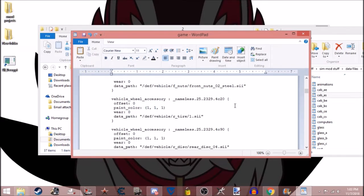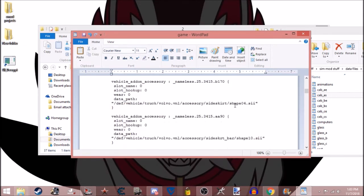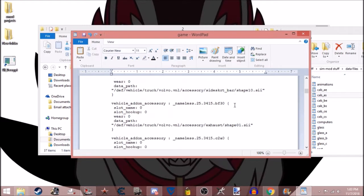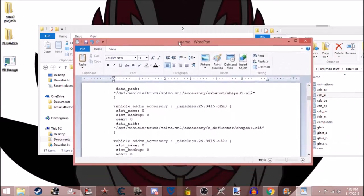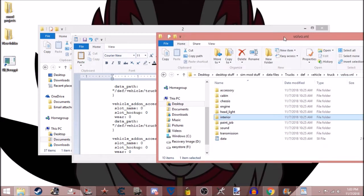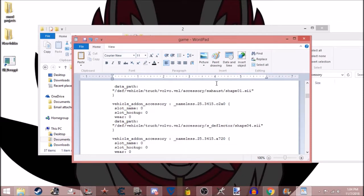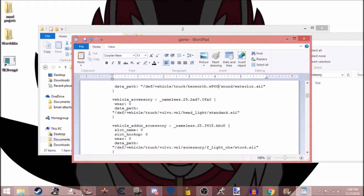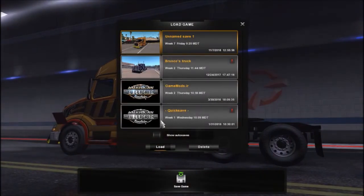We also need to change the smokestacks and the deflectors on the back. I think the day cab one actually has a different name, so let me go back into the accessory files — this is where all the extra stuff is. Actually, let me try leaving that on and see what happens. For now I'm just going to save this and then go back into the game. Load the save that you just saved, and when we come in the truck should be different.